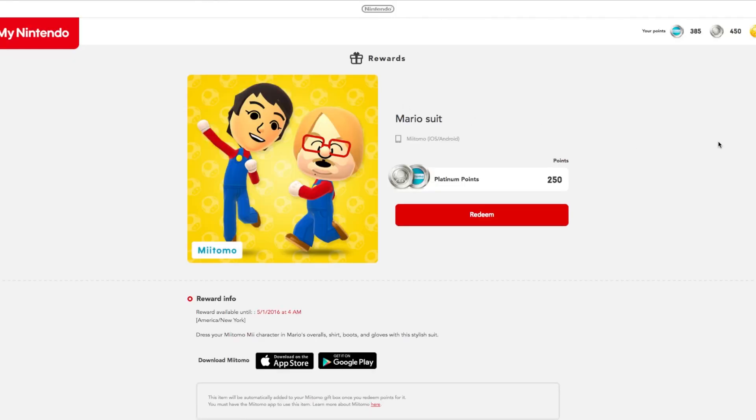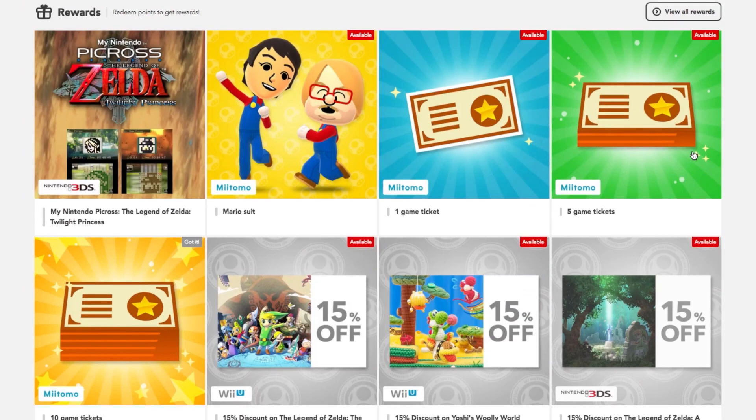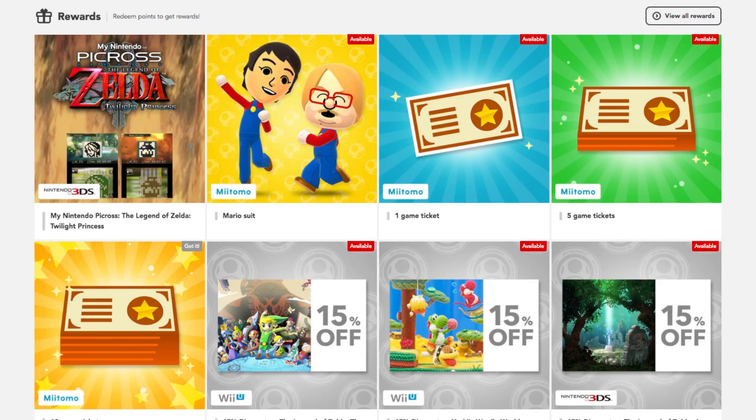Hopefully in the future we'll be able to use Miitomo coins on really exclusive items. The Mario suit is 250 platinum coins and is an exclusive item — hope they do more like a Link costume or Splatoon Inkling outfit. You can also spend your Miitomo coins on game tickets. The 250-coin option gives you 10 tickets but you can only redeem it one time. The 5-ticket option is 420 coins and you can buy it twice — but that's 840 coins total for 10 tickets. So definitely buy the 250 for 10 tickets first.